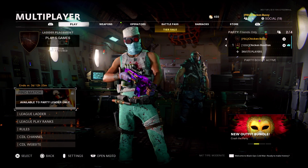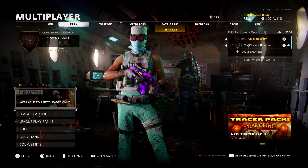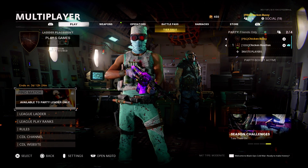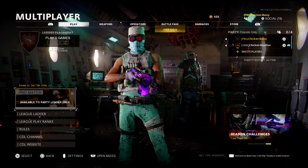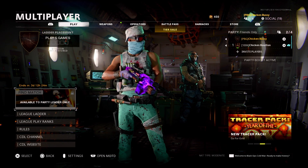Today, as you guys can see from the title, I got this updated Dark Aether camo glitch for you — instant Dark Aether camo glitch. This is an updated video from the one I posted a few days ago. I know a lot of you were saying you couldn't get it to work or didn't have unbound classes, so here's what you need to do.